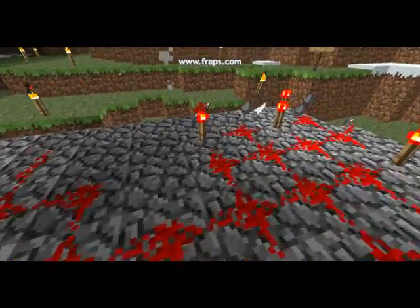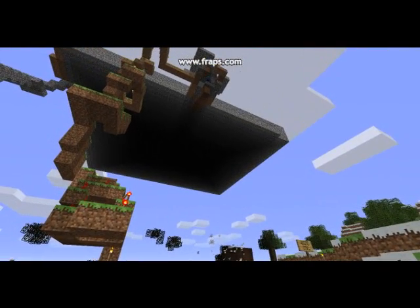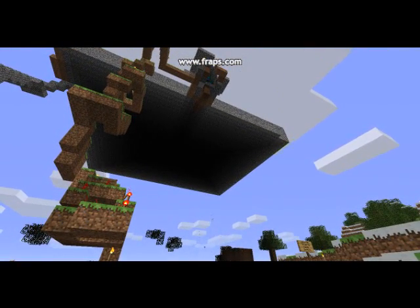So how do you build this device? You start with a basic platform 28 blocks high. It has to be 28 blocks high because that's the height required to kill the mob when they fall.